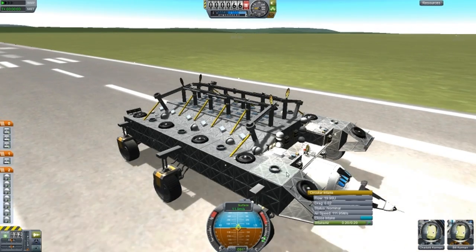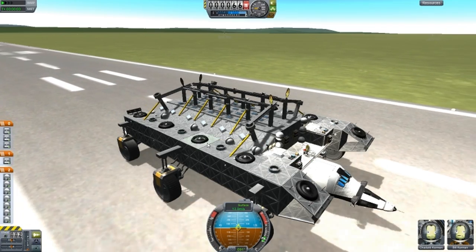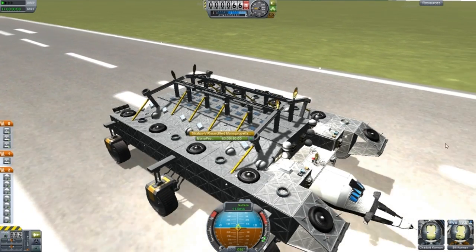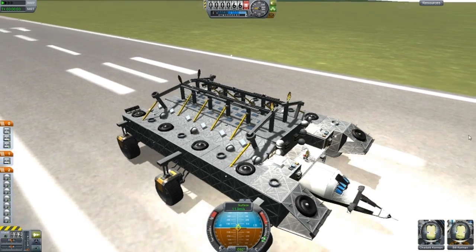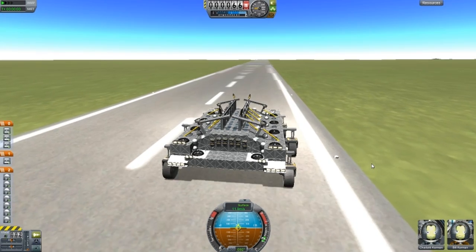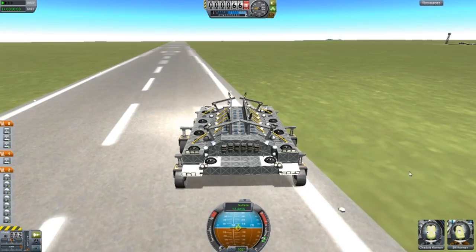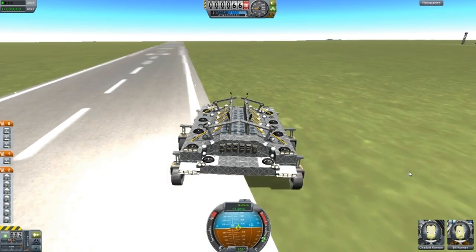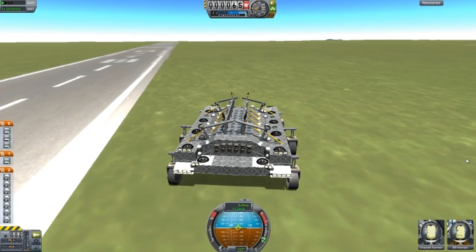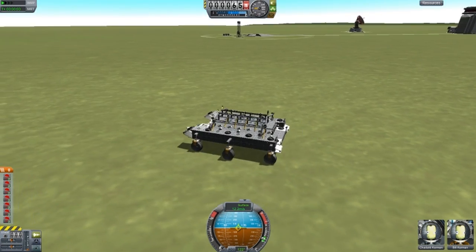I've placed these random things here — the circular intake, the separator, parachutes, RCS — just for looks, that's it, no other reason. 11.9 meters per second is the maximum speed. Oh, we turn right and it goes faster — 13.5. Alright, that is pretty good. Everything seems to be going well. So yeah, that's that design. Next design.